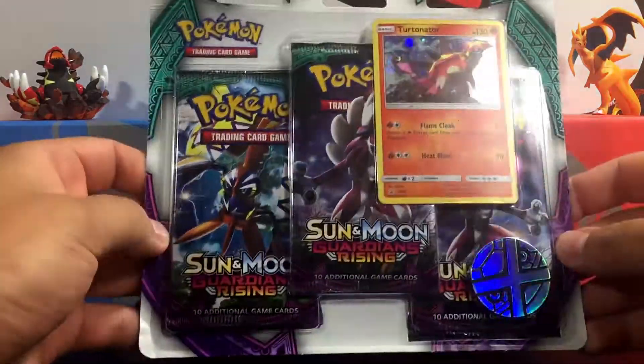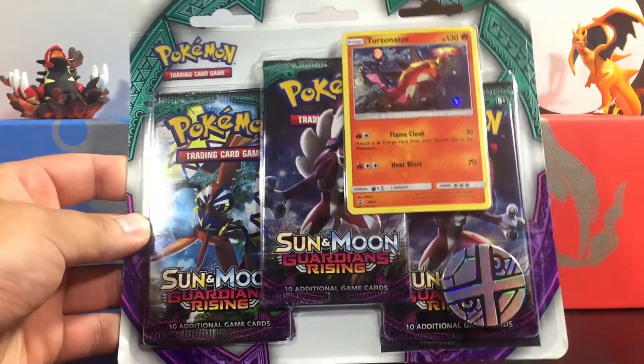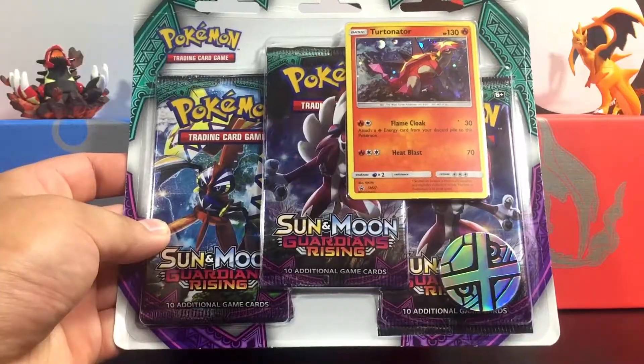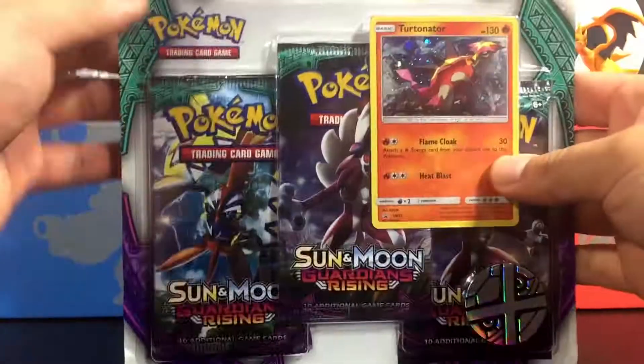What's up everyone? Welcome back to BC Unleashed. We have right here this awesome three-pack blister for Sun and Moon with this awesome holo promo Turtonator and this Metagross coin. Pretty cool looking. Hopefully we can get something really cool out of this, but let's go ahead and jump on into this. I am really excited to open this up and see what we can actually get.